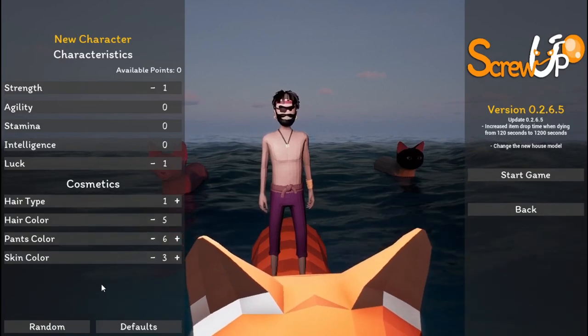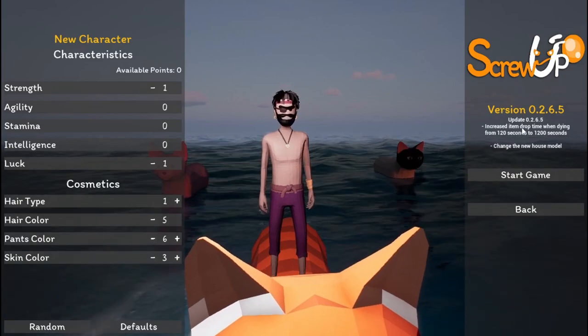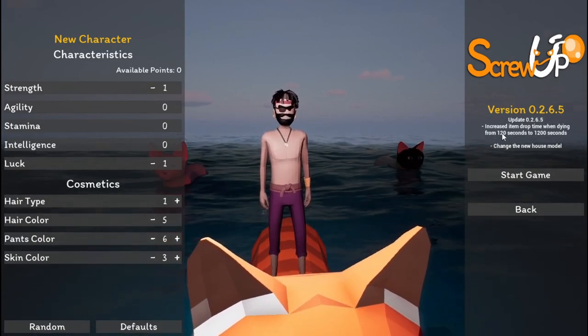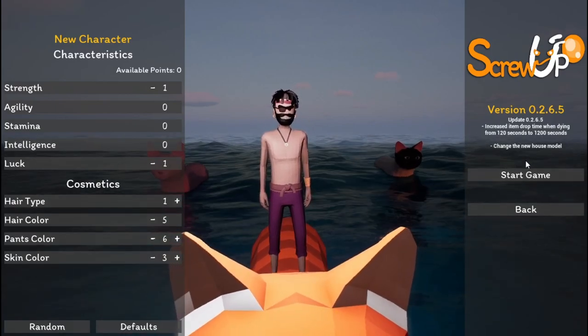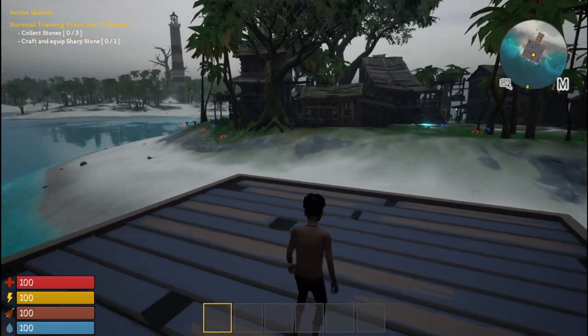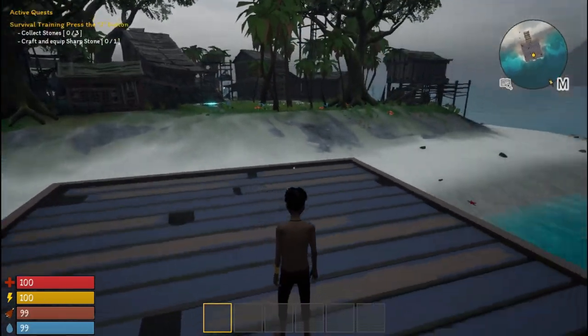I don't see where you can name the game. I need to increase item drop from 120 seconds to 1200 seconds — trains a new heist model. Let's get started and see how quick this game loads up. Okay, we're in the game — that didn't take long. WASD keys to move.